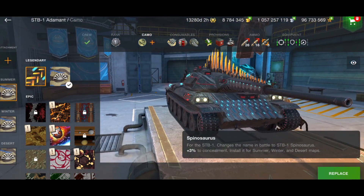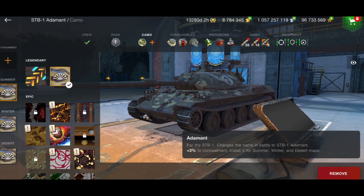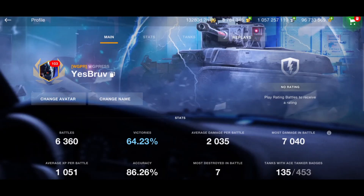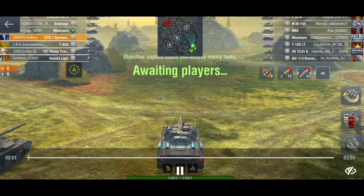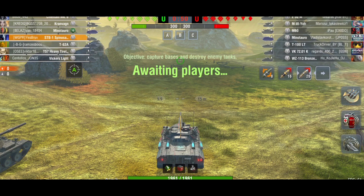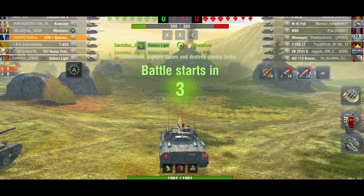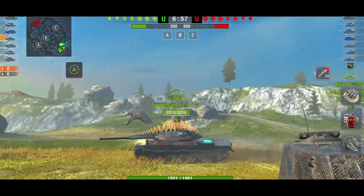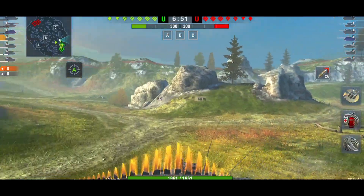It does have this Spinosaurus camouflage. Originally I liked these camouflages — I like the concept of them — but I think they would be better if they were brought as a sort of separate tank, like a Spinosaurus tank based on the STB-1 but slightly different, like an M48 pattern or an M60, or just a completely new tank. If they wanted to bring these dinosaur camouflages, it would have been nice to add them as a new tank. But it looks okay — if you like dinosaurs, there are a couple of decent ones.